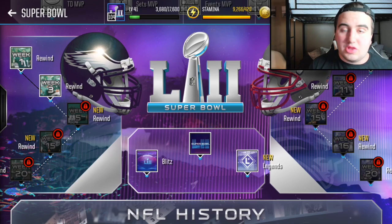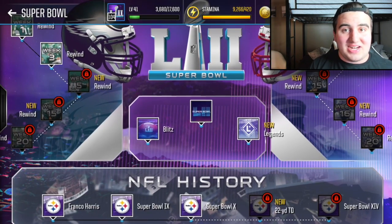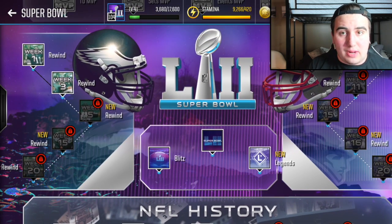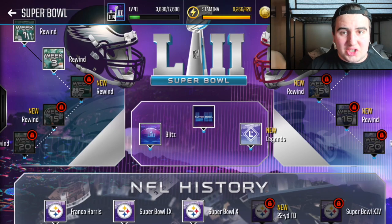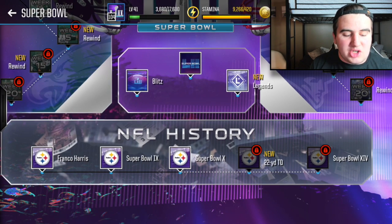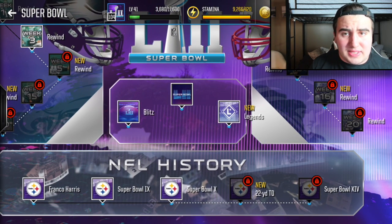Your path is going to be the rewinds and the blitz. Now, the NFL history live events completely suck — it must be a glitch, but you only get one token towards getting that badge when you complete it. So do not complete the NFL history live events; those are completely trash. I think if you complete them all you get some sort of reward, so if you have extra stamina go for it.